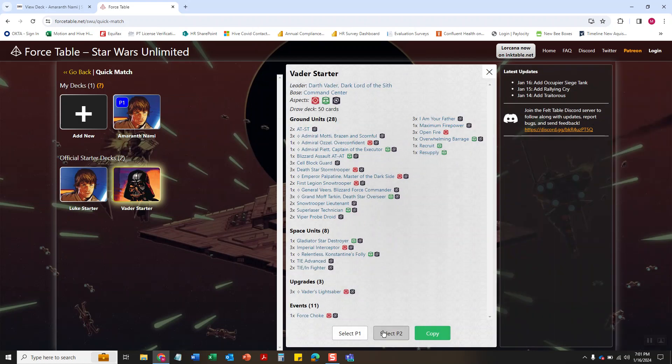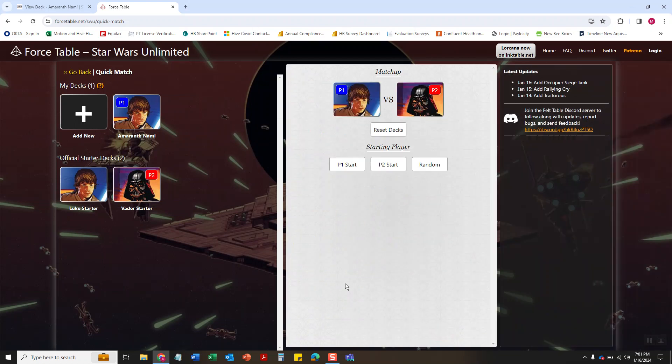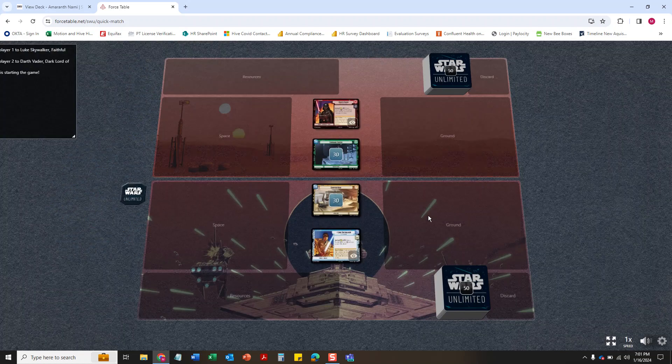Just as an aside, the AI, while good for grinding games, is only good for really pointing out glaring differences or jamming games — like, hey, I need to learn how the game works. So don't do this getting ready for a tournament or anything; you want to play against actual people. Then you can either pick the first player starts, the second player starts, or pick random — I always pick random.